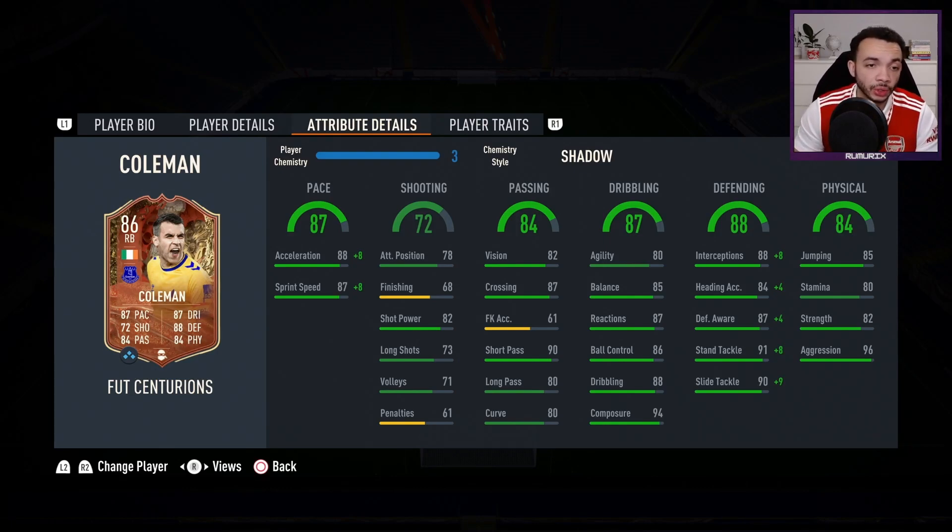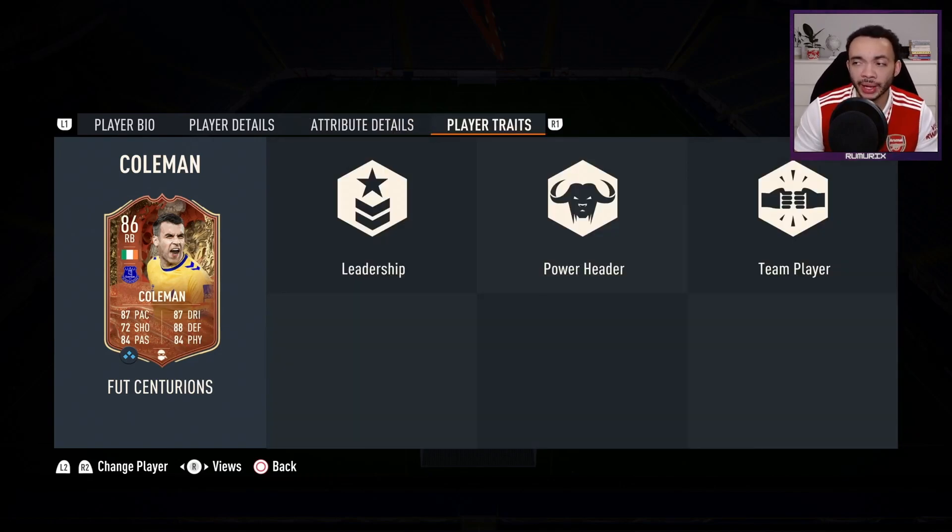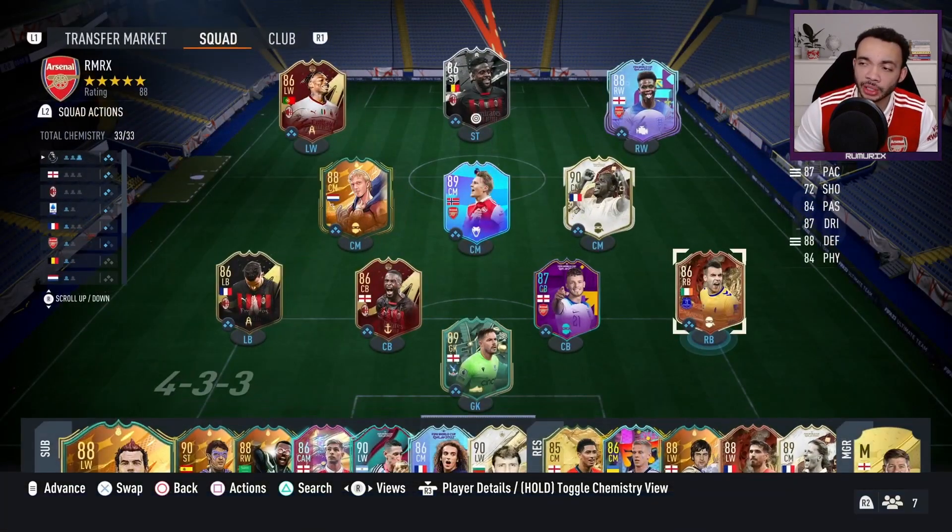His defending looks pretty good: interceptions 96, heading accuracy 88, defensive awareness 91, standing tackle 99 and sliding tackle 99. Physical stats: jumping 85, stamina 80 - might get a bit tired as a right back - strength 82, aggression 96. He's got the leadership, power header and team player traits. I'm going to be playing him at right back in a 4-2-3-1, so let's see how he plays.